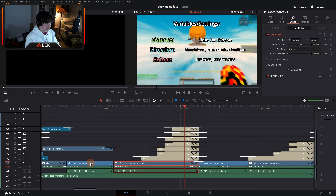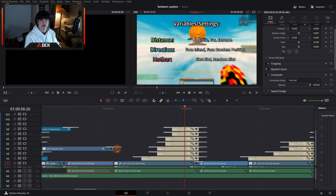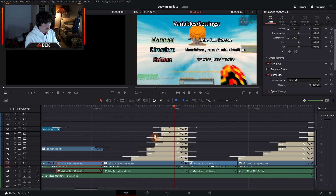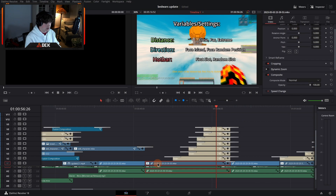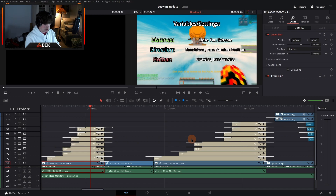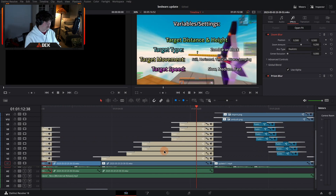For the background footage of the practice mode, I just went in and did the practice things for about three minutes — great background footage. I added some effects with a few keyframes to key in the zoom blur and prism blur. I did the same thing for the bow practice section, which was a bit more complex in terms of text and elements.